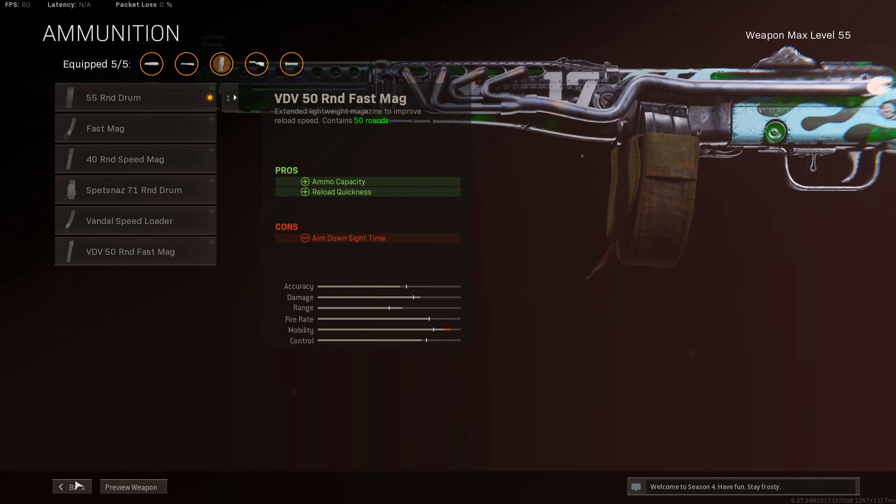Getting into the class setup for the Cold War AK-47 — this gun is an absolute beamer. I was using the Goos suppressor for recoil control, bullet velocity, and effective damage range, because the gun does have quite a bit of kick. Then the Spitnaz RPK barrel for recoil control and effective damage range. Also the Axial Arms 3x scope and the 45-round speed mag.